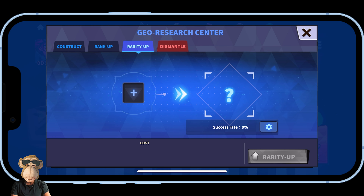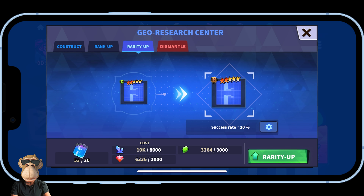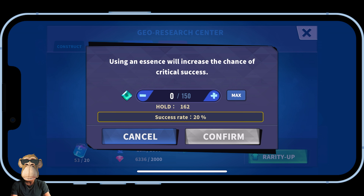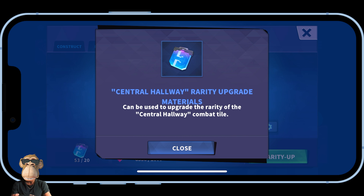One more thing — there's a little gear icon next to where it says 'success rate.' Let me select another tile and click that gear icon. You can use essence to increase the chance of critical success. You can use up to 150 essence, increasing your success rate up to 30%, or anywhere between zero and 50. I'll go ahead and use 150 essence.